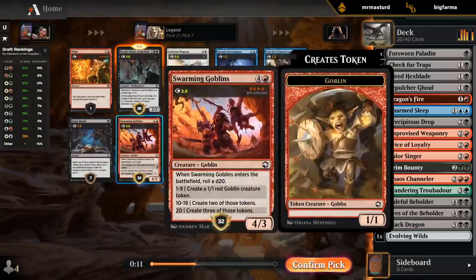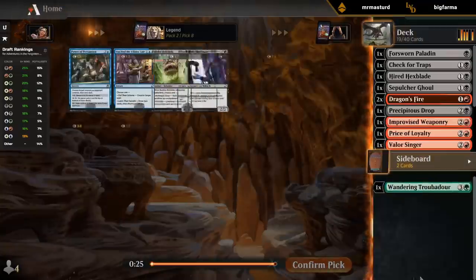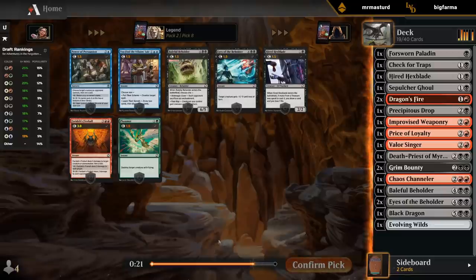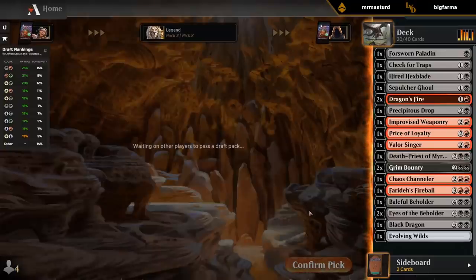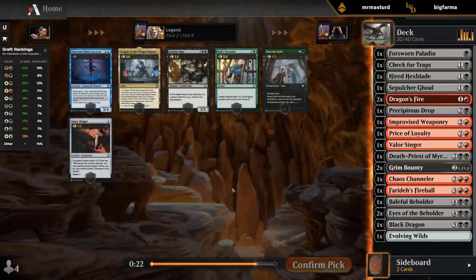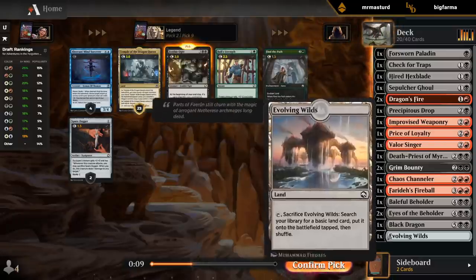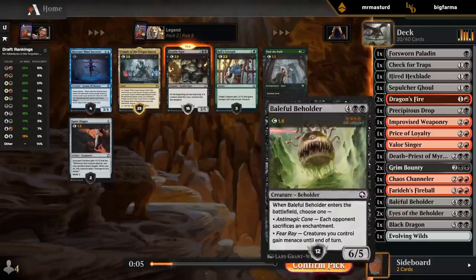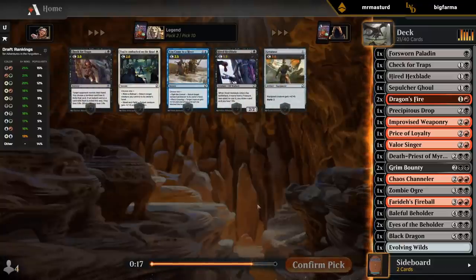Swarming Goblins would also be fine. We're clearly black-red. Fireball seems good — still seems better than a Hexblade. Hoping that Sepulchre Ghoul from the early pack wheels, and we can pick up an extra Price of Loyalty — haven't picked up any Deadly Disputes yet. I might go for Zombie Ogre over Temple just because I'm creature-light. When we have a lot of removal we can enable Zombie Ogre multiple times, but a Temple would definitely make the deck as a dual land — even have a Black Dragon to let it come in untapped.